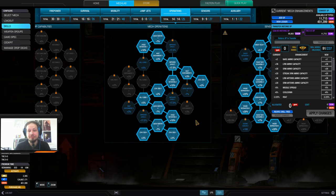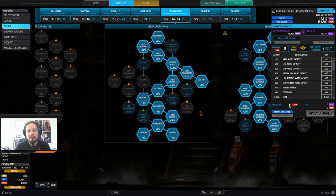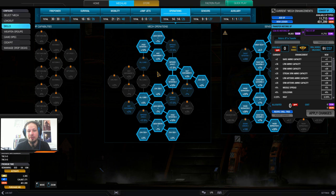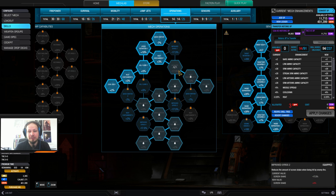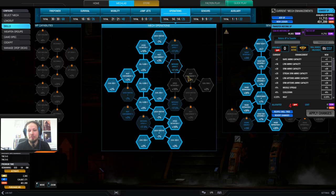I'm taking cool run, going down this path, got cool run multiple times. I wanted hill climb over improved gyros — so this is actually a misskill. I would probably have gone for hill climb. That would be the proper way. Sometimes I make mistakes as well. Hill climb in a Cicada without jump jets is always good.